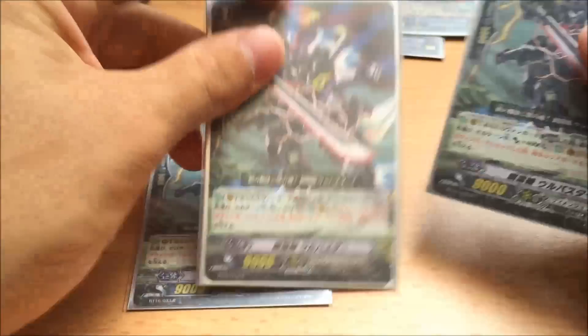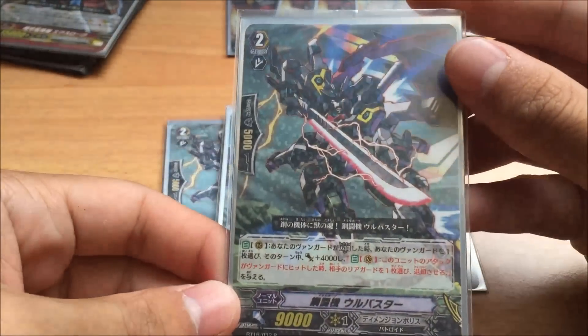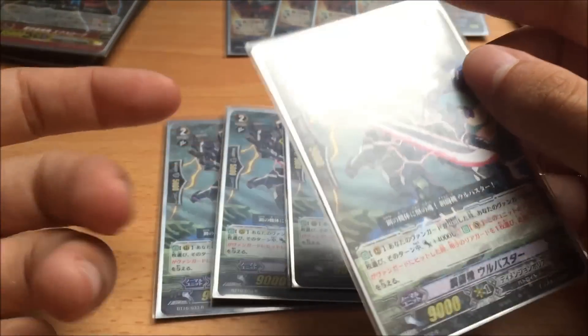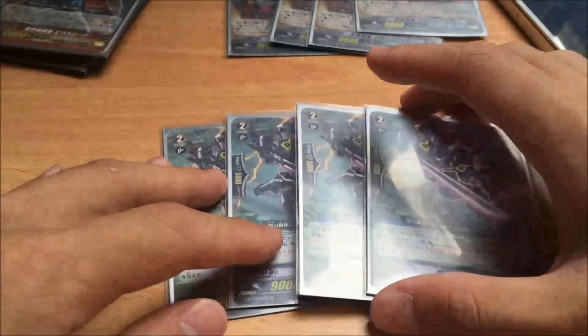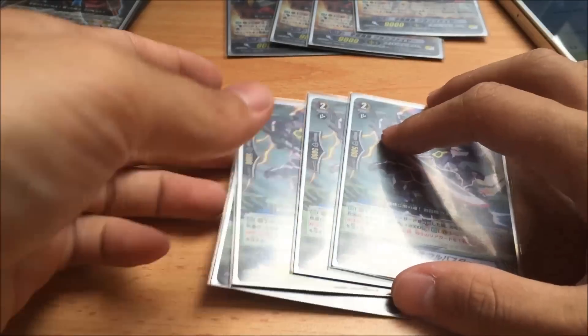Then of course next we play 4 Sin Buster, because it's the mate of Sin Buster. When performed Legion, this is the Vanguard — gains plus 4k power. And when the attack hits through your opponent, you can retire one of the opponent's units, so it has an element of Kagero in it. Very nice. And of course it's just there because you just perform Legion all the time.